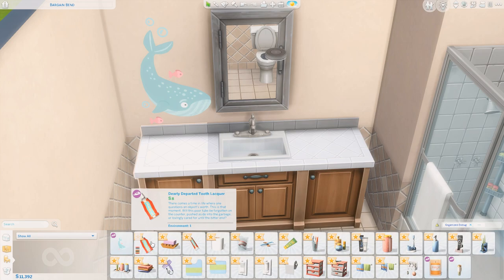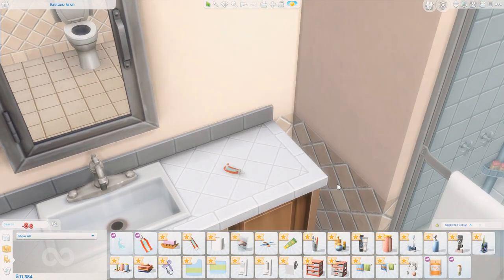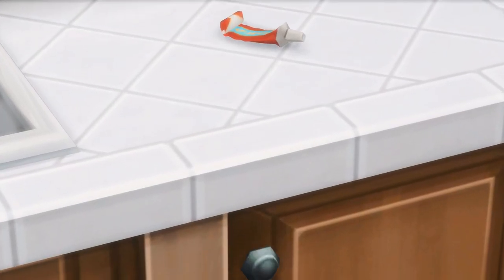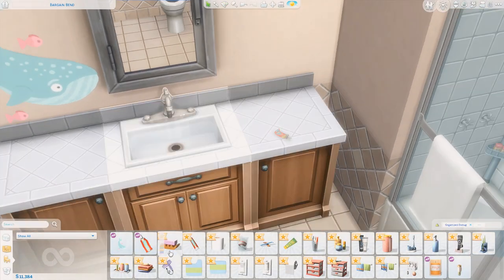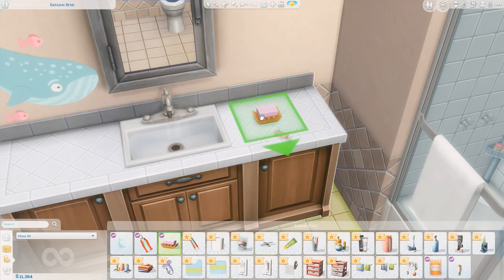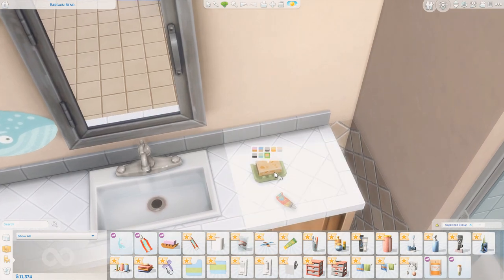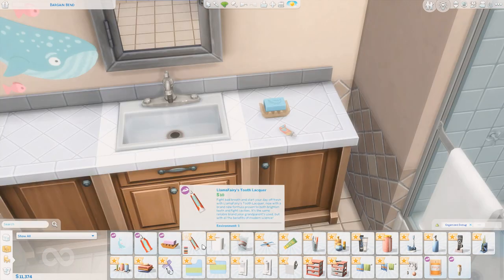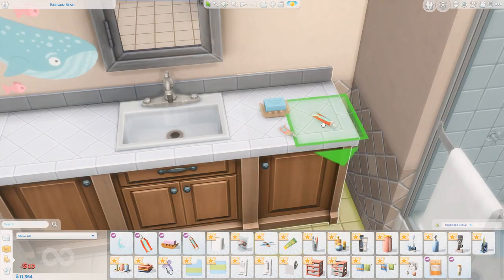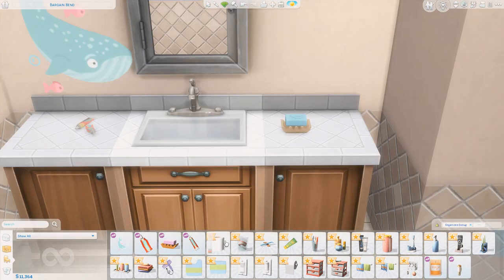Then we have the Dearly Departed Tooth Locker, and that looks to be a pretty much empty bottle of toothpaste, which is a really nice detail to add to our spaces. It has a bunch of swatches. There's also soap — it's very to the point. This is quite nice. I love that they each have a little bit of detail. I like the engraving on the top of that one. We also have a full bottle of toothpaste. I'm assuming it'll have the same swatches — yes. Quite excited about this.